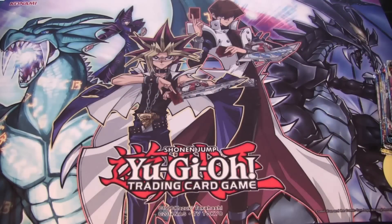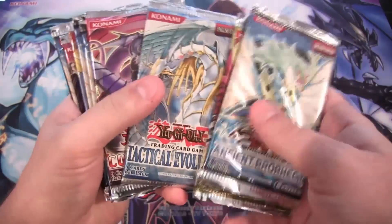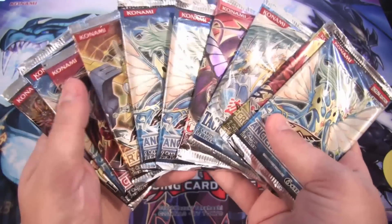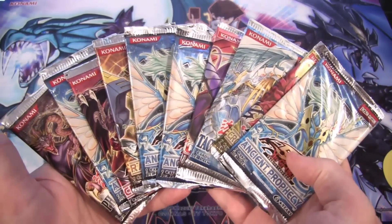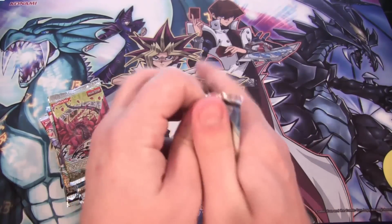Let's see which packs we got: Ancient Prophecy, Crossroads of Chaos, Tactical Evolution, Cosmo Blazer, more Ancient Prophecy, Raging Battle, Crimson Crisis, and even a Phantom Darkness at the end. Let's open up all these packs and see what we get.